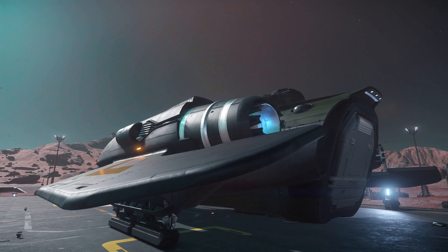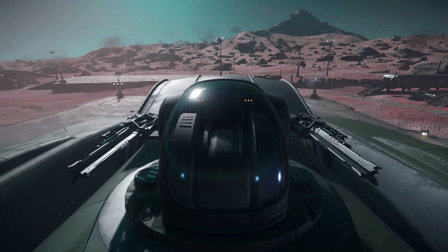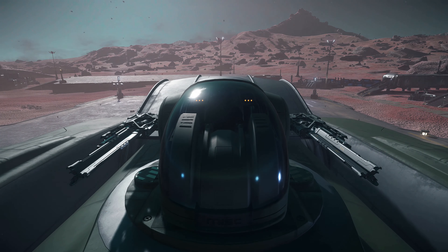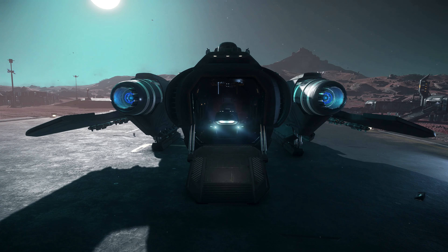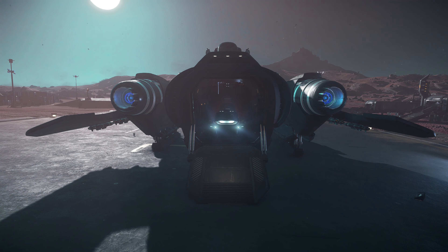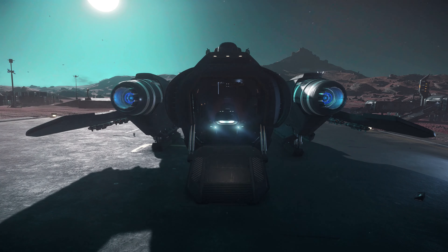The official description reads: 'The MISC Freelancer MIS is a militarised variant of the classic Freelancer ship. This version sacrifices cargo capacity to make way for an internal missile loading system. As a Freelancer variant, the MIS is well suited to patrol work, and with 28 size 3 missiles the MIS can punch well above its weight class. These qualities make it a popular choice for militias and independent outfits.' Fairly popular for militias — which makes sense, because it can pummel quite a lot of things.